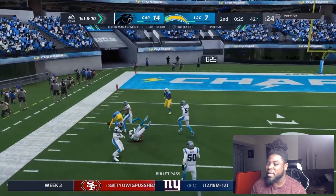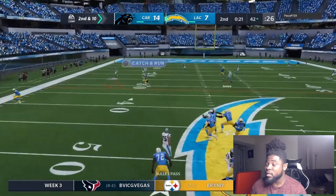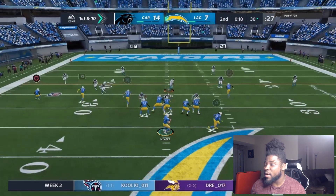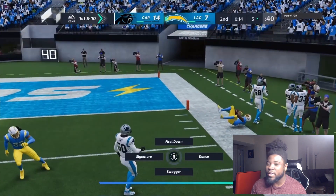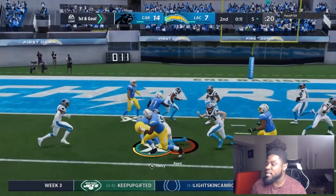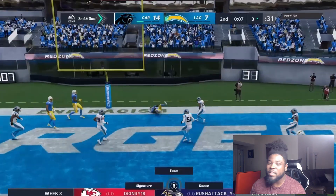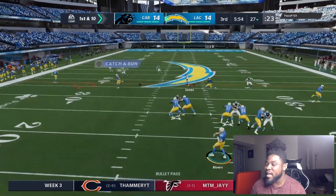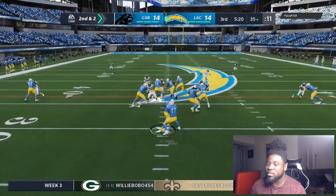I throw a risky pass — that should have been a pick, but I definitely got blessed right there. We do get rewarded with a nice crossing route. Now we got first and ten and we're already in field goal range. We throw a nice dot on the sideline toe tap to Valdez-Scantling. We're on the five yard line, 14 seconds left. I run the ball because I have another timeout — I wanted to see if I could just score. We find Henry Ruggs in the back of the end zone for a toe tap touchdown — 14-14 going into halftime.